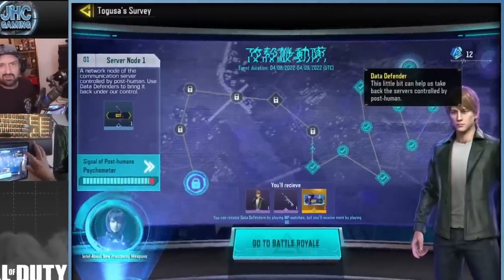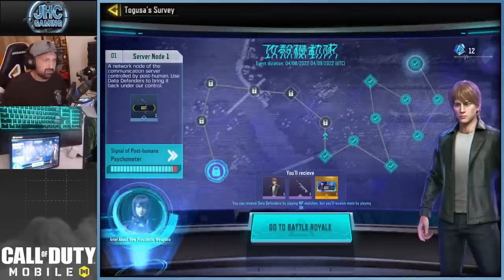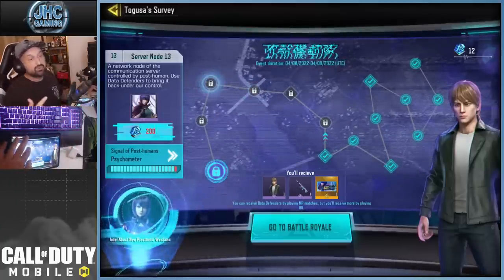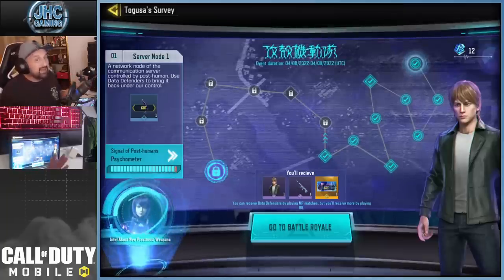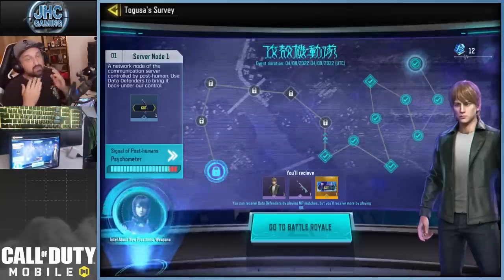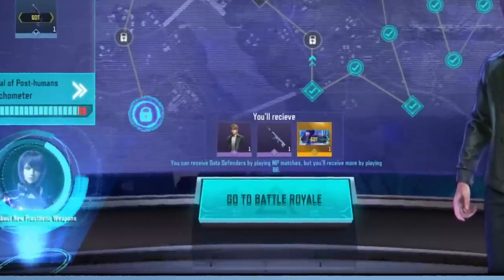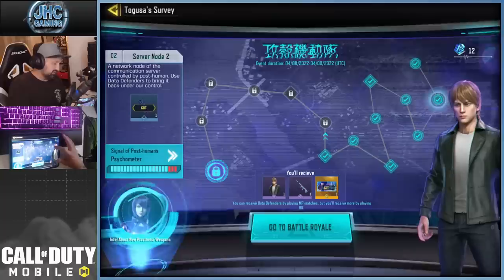It's something like we had in the past - you just play the game to collect Data Defenders, which is the currency of the event. You need them to unlock the nodes, and you need more and more. I think you only needed one to get the first node, then maybe five or ten, and then it goes up to 100, 200, 300. It's gonna be a long grind. I played about four hours today and got through about half the event. To get Data Defenders, just play the game - multiplayer or battle royale - but you get more by playing battle royale, so multiplayer will be much slower.